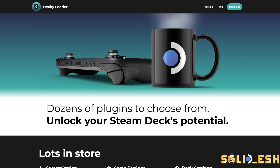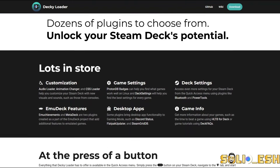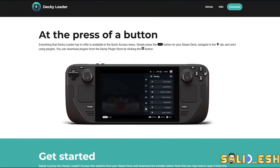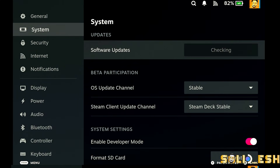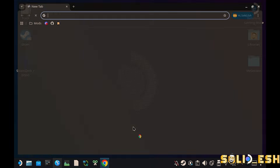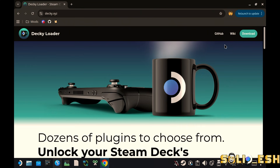For those who don't know, Decky Loader is basically the primary plugin manager on Steam Deck / SteamOS. It allows you to browse, install, customize, and manage a wide range of community-made plugins — including LSFG and Decky Framegen. Before we proceed, ensure your Steam Deck is fully up to date.